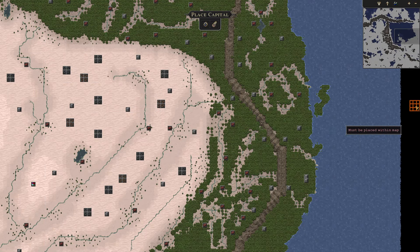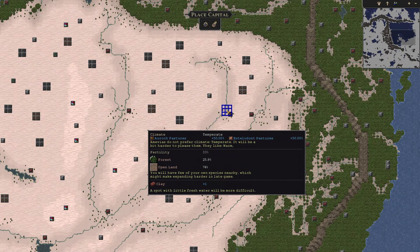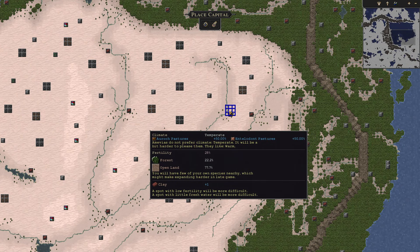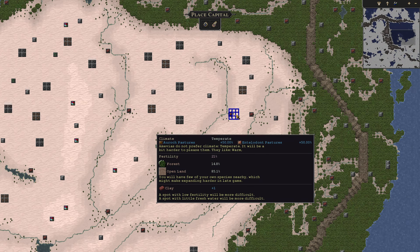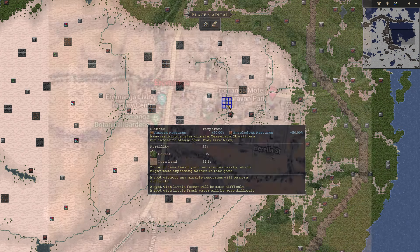There is a little known town in the desert of Queensland. I'm sure this town is pronounced in a completely different manner, but if you are cultured like me, you would call this Eromanga.